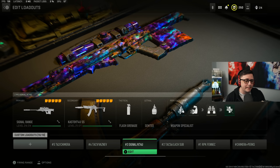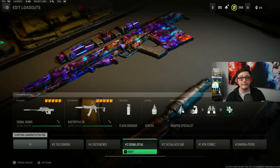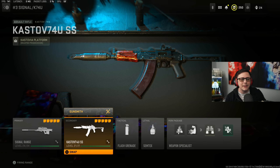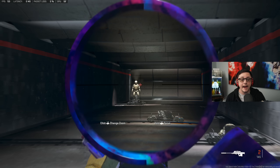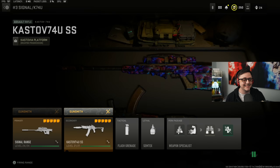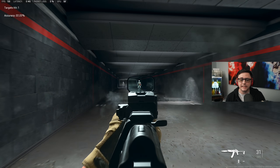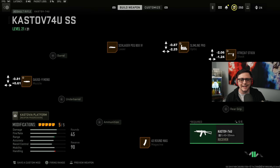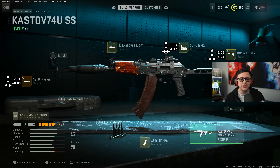At number three, we have the Signal sniper, which I think is the best overall sniper — not because of bullet velocity or bullet drop, but because of its fire rate. It's a two-shot at pretty much every range. Combined with the Castoff 74U, which is probably the best sniper support right next to the Chimera — you could swap those two. The Signal build is pretty straightforward: aim down sight, hit your shots, and get a good follow-up quickly. It's kind of broken in that sense. The Castoff is built more as an SMG. I put an optic on it for sniper support, but if you're fine with iron sights, you could drop the optic and add high velocity instead.